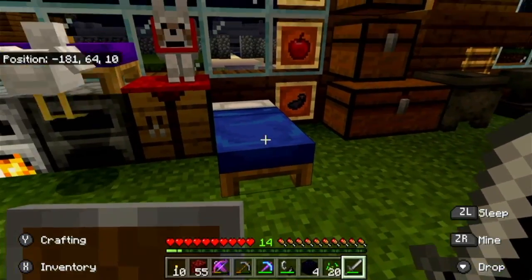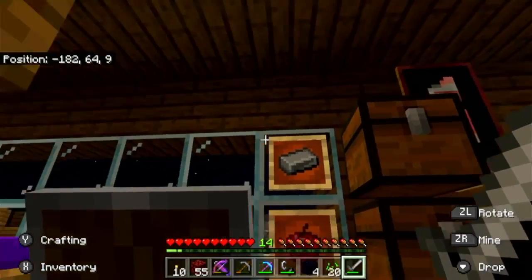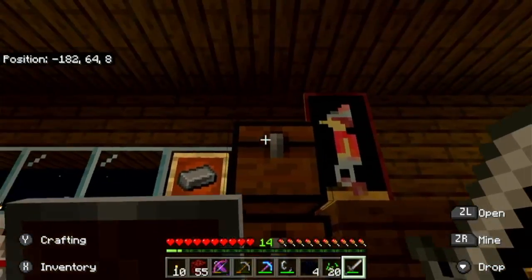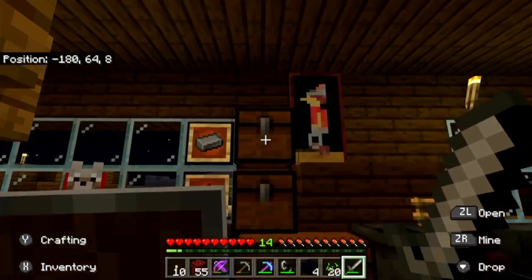Crafting table. This is my bed. And then I have all these chests. Here's a chandelier. Some gold up there. All these chests have some really good stuff in them.